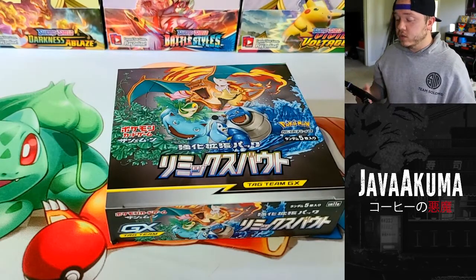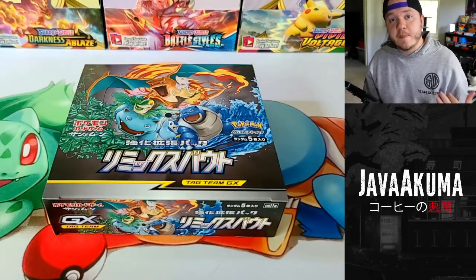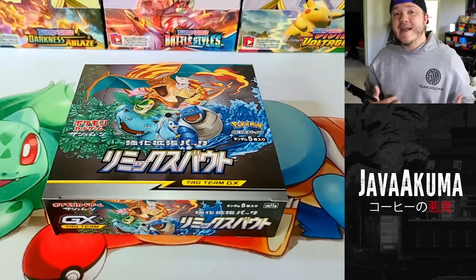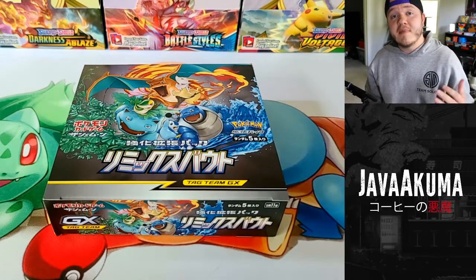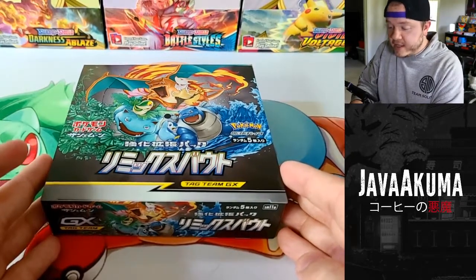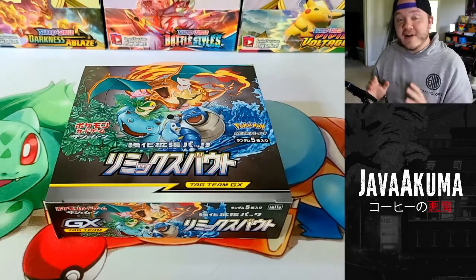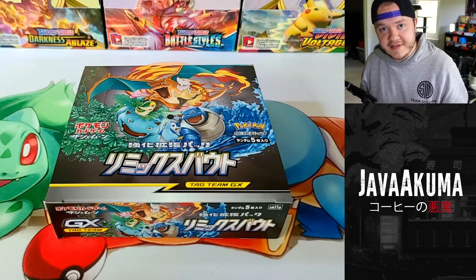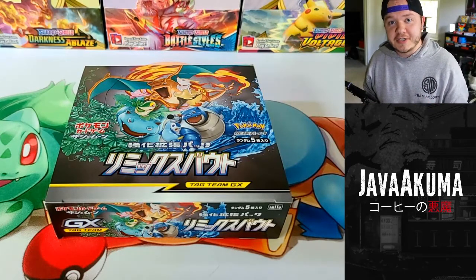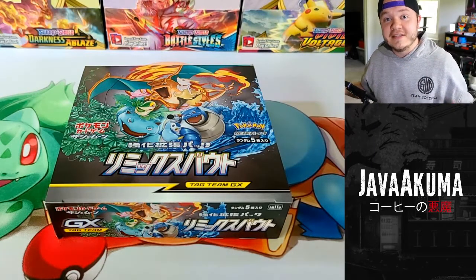Today we're opening a set called Remix Bout. For me, Remix Bout was the first one I wanted to open because I am a Gen One guy. This set primarily focuses on tag team cards featuring the big three - Charizard, Venusaur, and Blastoise. Unfortunately there is another Pokemon in this set: Alolan Persian plagues this set. All the other secret rares and stuff in this set are fantastic.